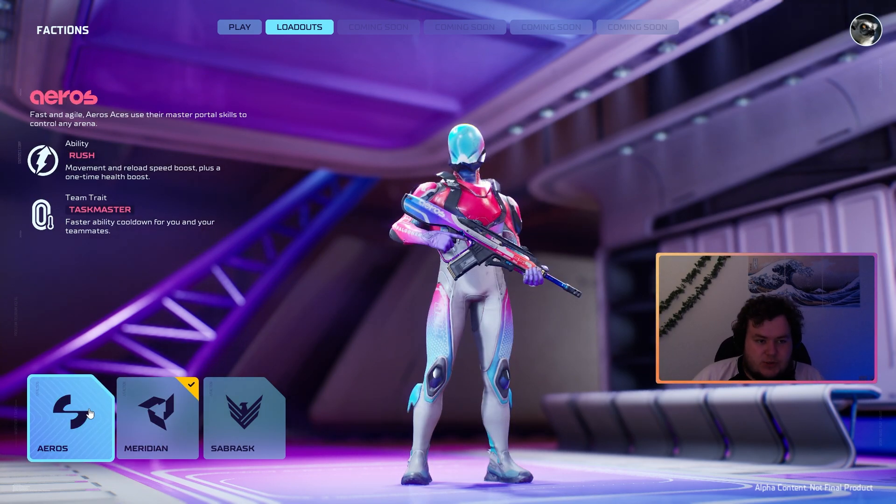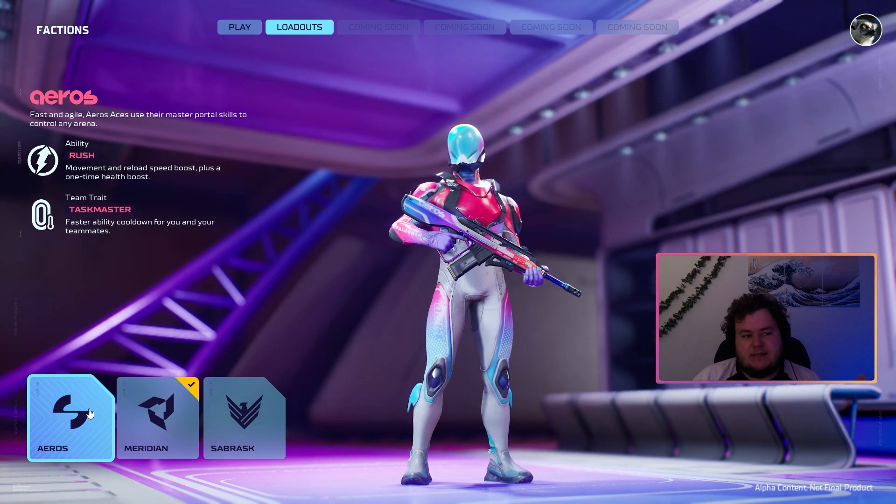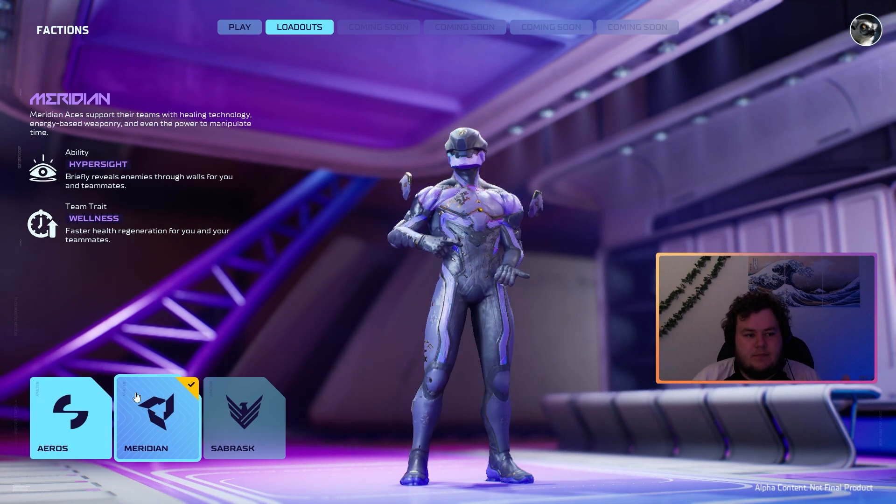We have Eros, which is the rush one — it's probably going to be quite a meta-specific one. Think of it as a speed boost, like Octane from Apex. You get a bit of a health boost, a bit of a speed boost — it's just a buff to your character. They all have their own team trait as well, and this one gives faster ability cooldown for you and your teammates, so it's a nice one to have on the team.